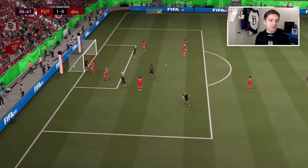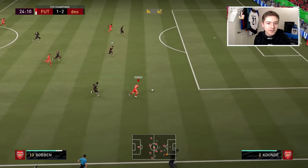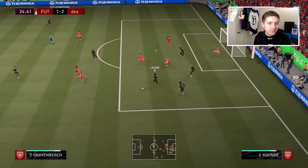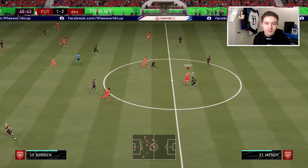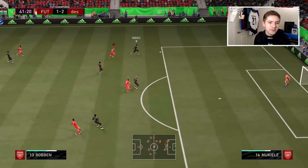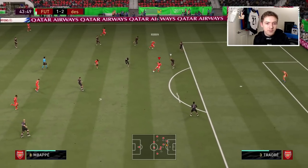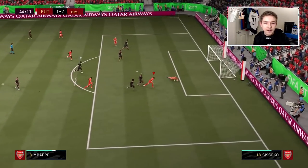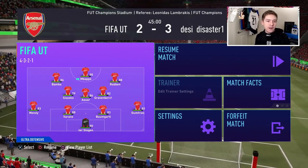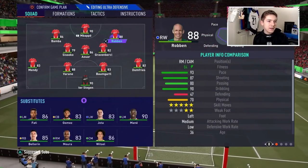After conceding a strange goal where the keeper didn't react, Robin links up and looks for an opportunity to get on the inside to cut back and go off that left foot, but the opponent read it rather well. A nice pass into the path of Robin creates some space, but Mbappe equalizes just before the break. At halftime we are unfortunately 3-2 down.